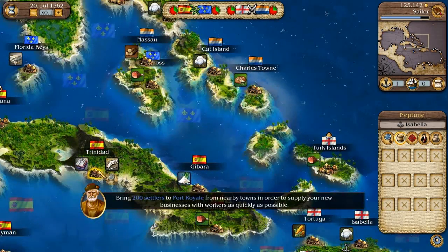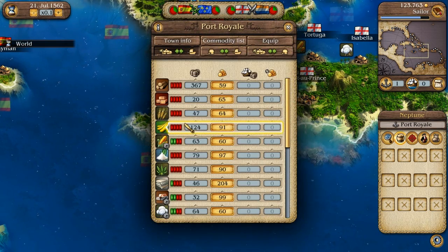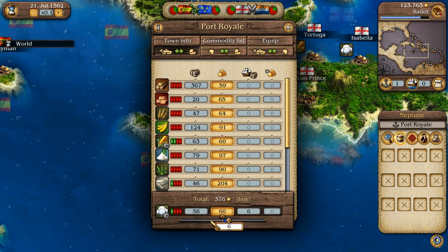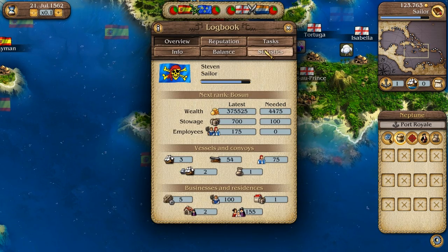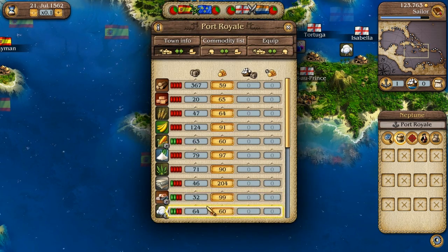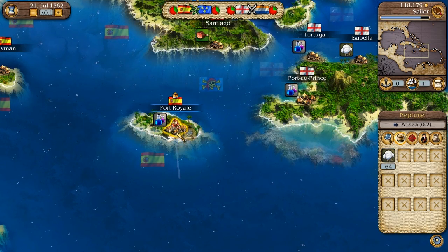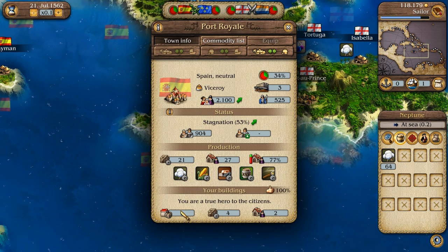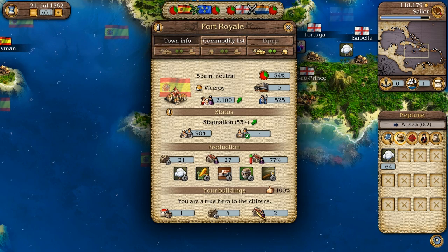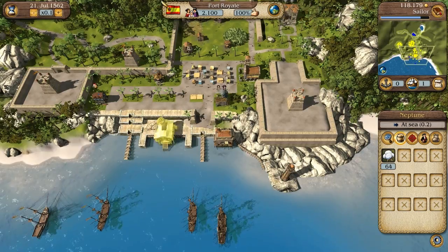We need to find some cotton. We actually produce cotton over here in Port Real — look at that, aren't I just a genius. We've got 64 cotton — how much do we need? The task says 79 cotton, so we do need a fair bit. I wonder why we don't get it for free since we're the ones creating it. We've got four businesses and two houses, and a reputation of 100% — everything is going just fine.